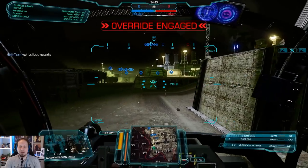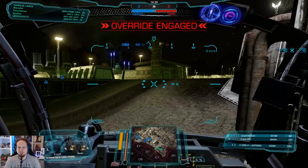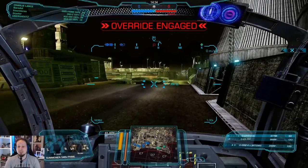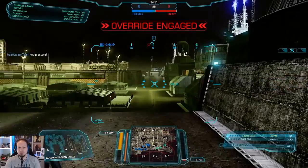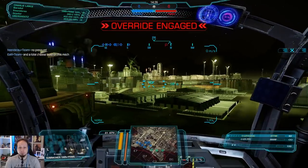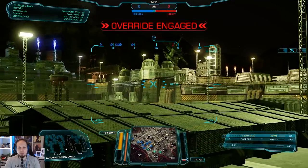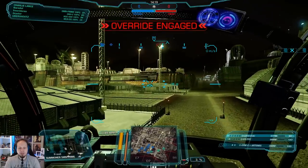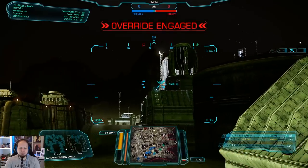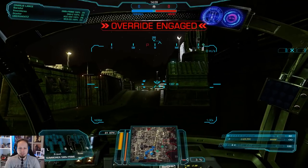Second game of the day. I invested a little bit into support systems — artillery strikes and UAVs. We have a good pop-tart ability, so it makes absolute sense to take artillery strikes because we can drop them mid-air and the enemy will get hit. Mining Collective is the map. We're probably going to Delta IV to try to get some early damage into Echo IV, or set up on top to harass early on and make them uncomfortable.